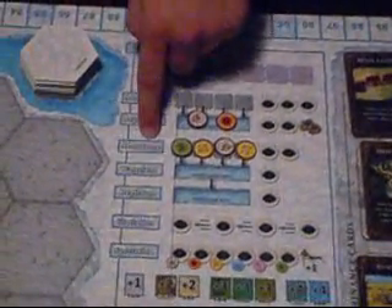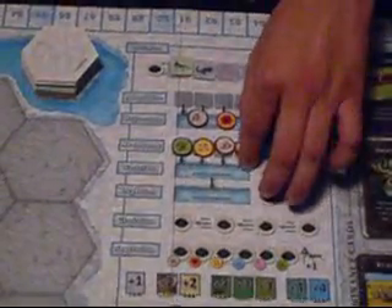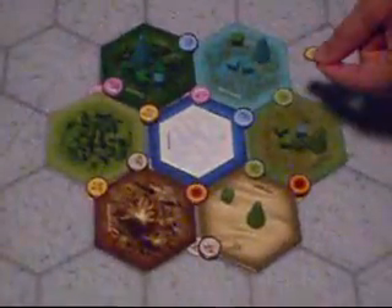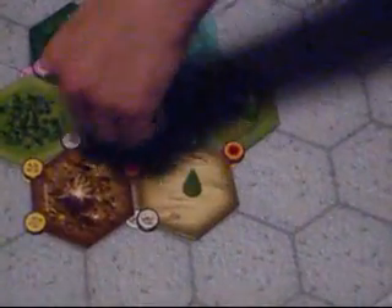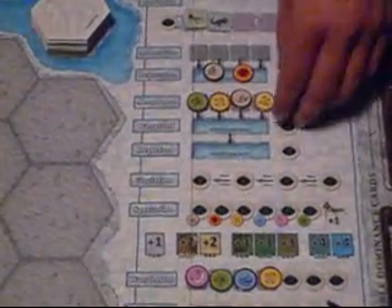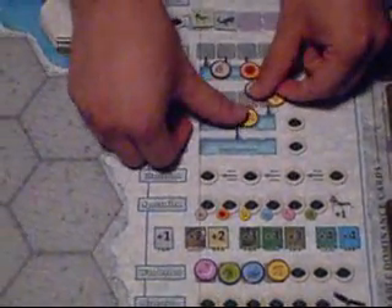Moving down to abundance: this will let you take an element and place it out on the board somewhere. Elements go on the corners of hexes and affect up to three spaces that the corner touches. Untaken tokens will slide down at the end of the round.